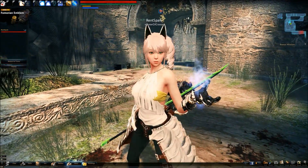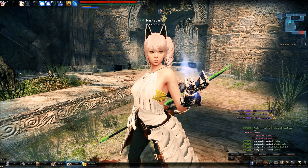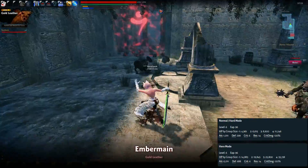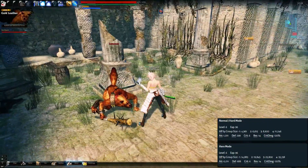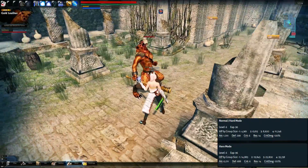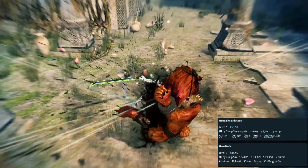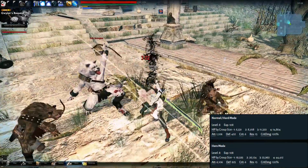Moving on to the next guy — he's also a dog, so pro tip: if you're a dog lover, just close your eyes and click your mouse. That's pretty much all the skill you need for these first couple of fights. This guy also has two attack patterns: his base attack and a two-sequence attack. Weirdly enough, whenever I blocked or dodged that first one, the second attack didn't even register, so it pretty much only counts as one attack.